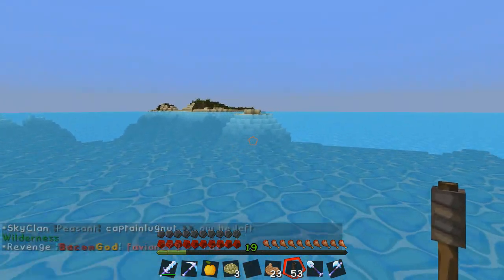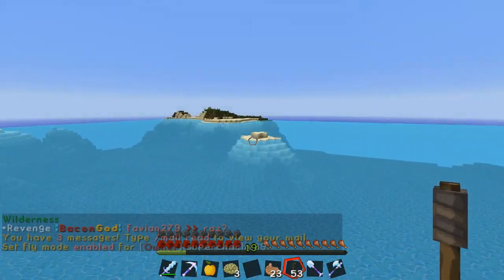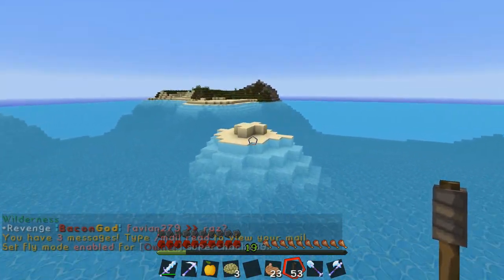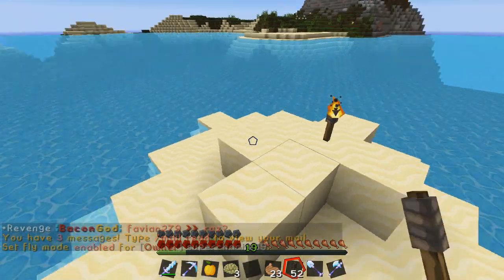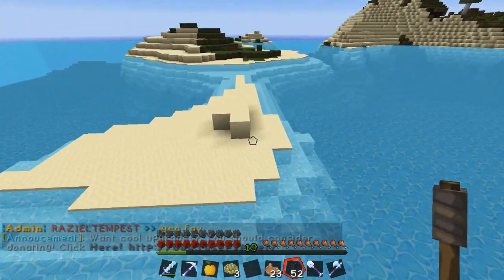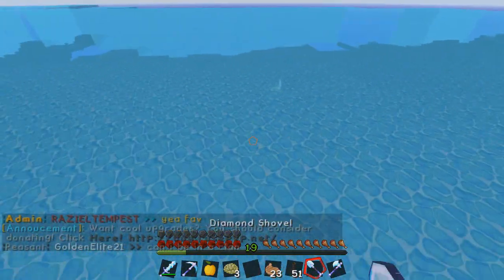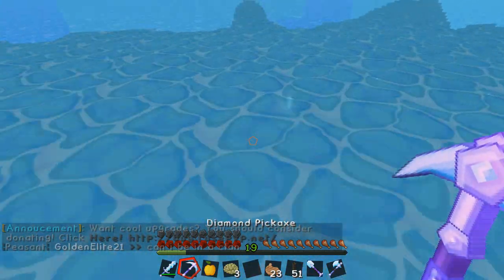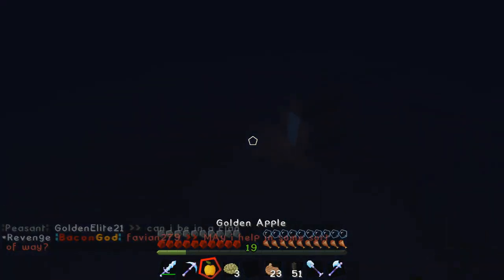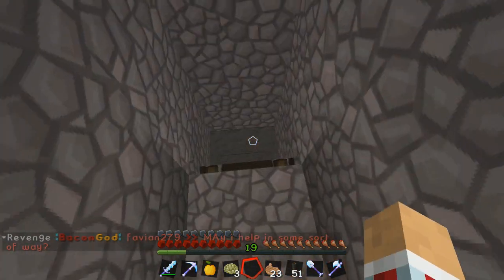Let's swim over here — actually let me fly, that'll be quicker. We'll put a torch here to mark it, and then another torch over here. You can kind of see the door down there. That way if you guys find it, you can raid it. It's going to be fully unclaimed, everything, so you can just go down there and open up the chest — you don't even have to creeper egg or anything.